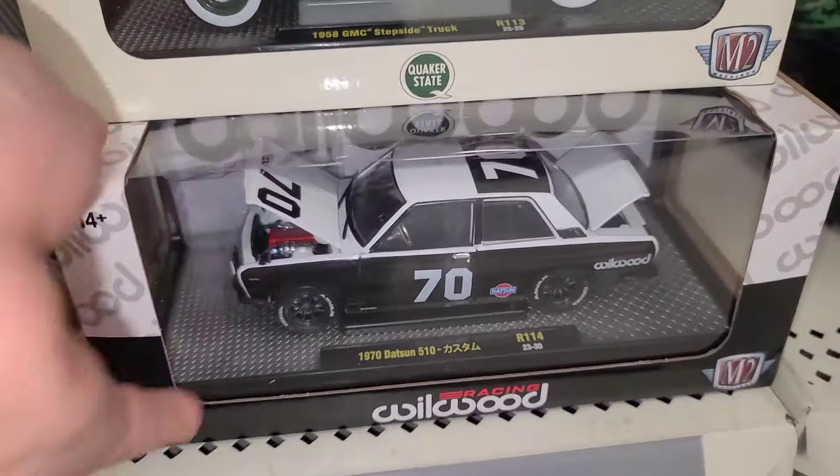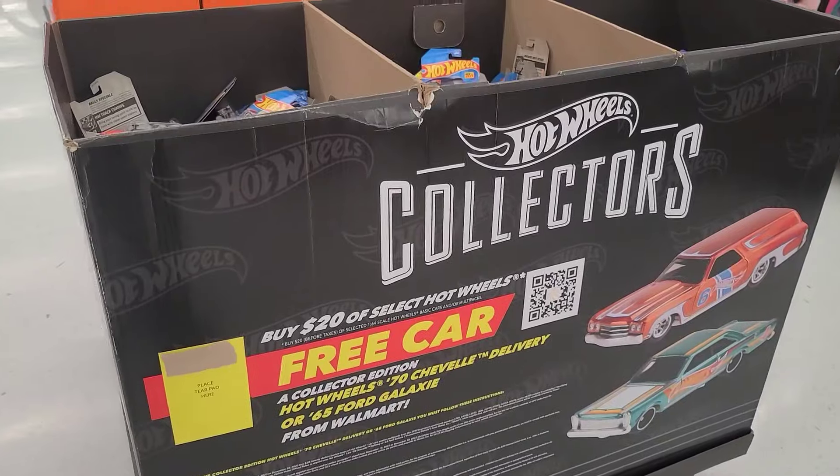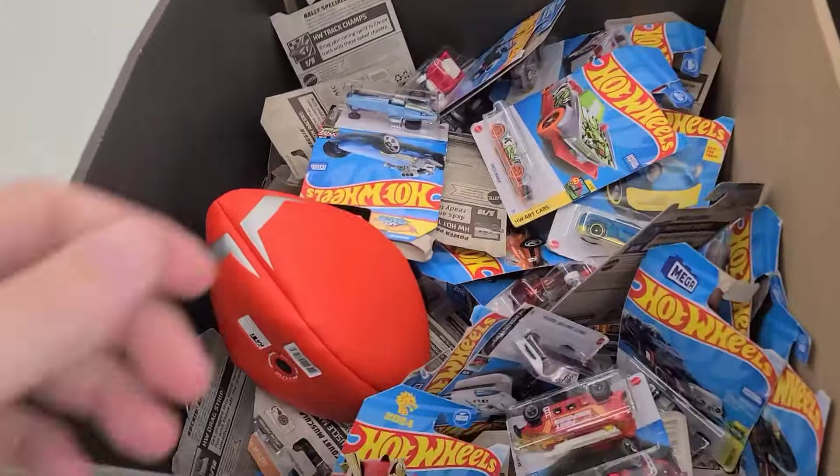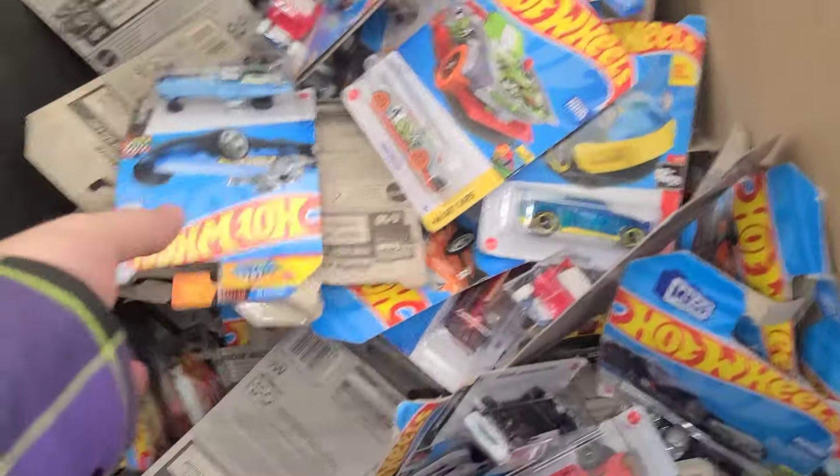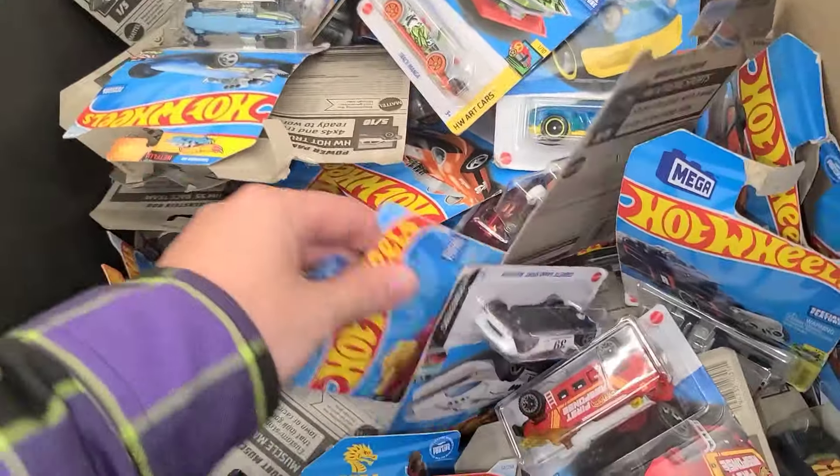We got the Quaker State and the Foose Mustang along with the Dots and 510 down there — but it's such a good looking car. Last but not least is the bin, and you know this is never a good sign when you're finding toys in here — completely gone hangers.